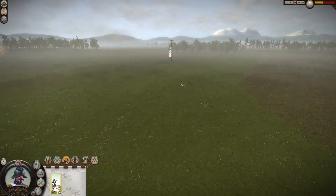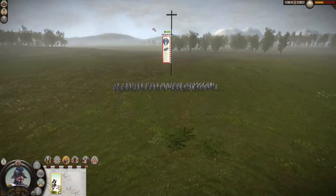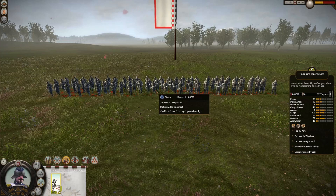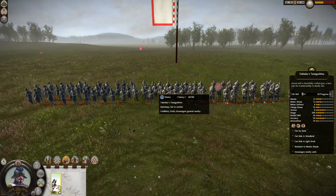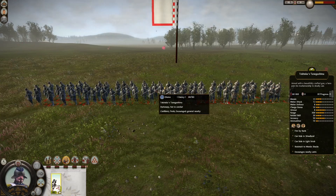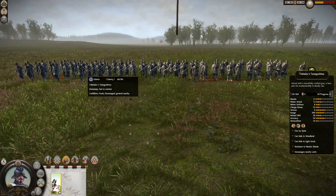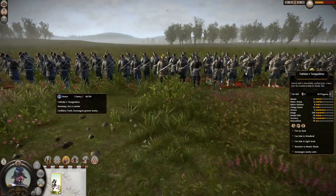Today we are fighting against the Otomo clan's superior matchlock clan unit — the Christian one, marked by the cross. We're fighting against the Tokitaka's Tanegashimas. One of you gave me a description and a bit of backstory on them, which is pretty cool — they were the first ones to meet the Portuguese, and they called the matchlocks 'Tanegashima'. Thank you for sharing — I'm a history buff myself, I love history.